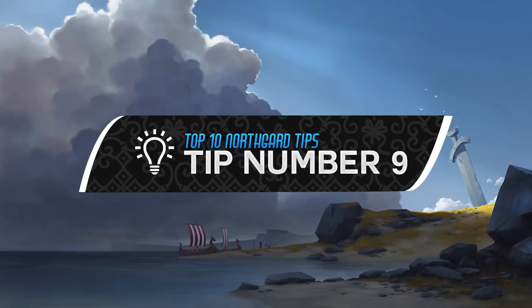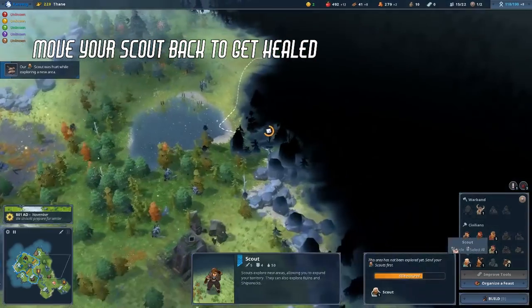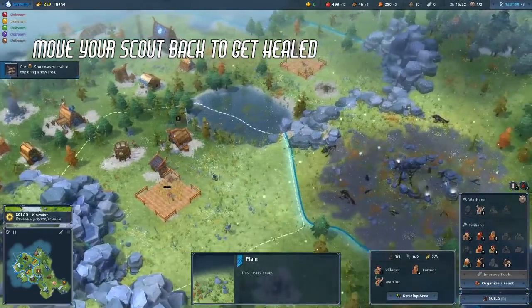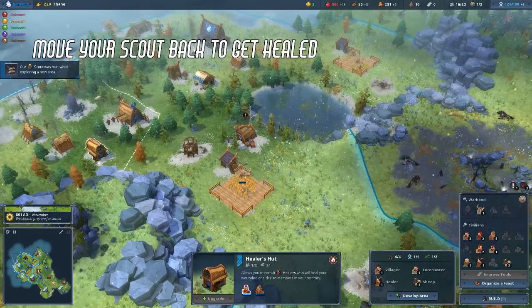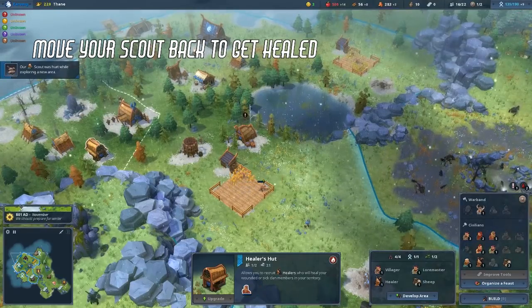Tip number 9. When attacked, move your scout back to your territory. He will lose 50% health, or 50 HP out of 100, at every attack, so just getting him back for a few seconds to get healed up — providing no one else is getting healed — is enough to send him back out again, as his health will be over 50 HP and the next attack won't kill him. Rinse and repeat.